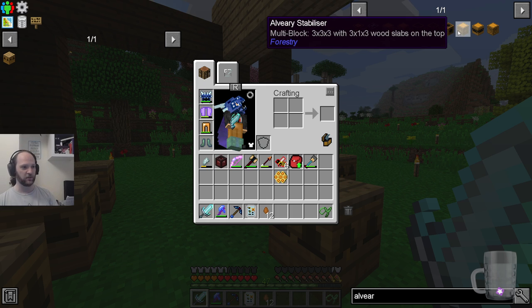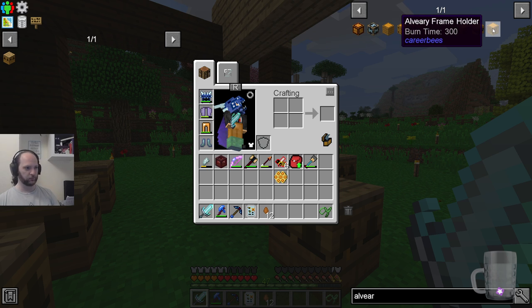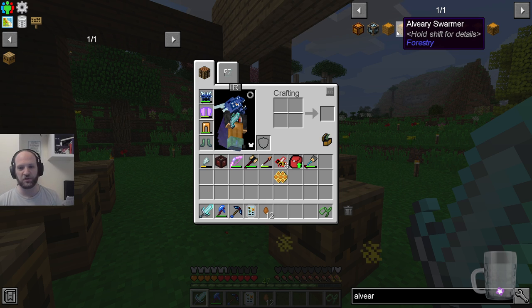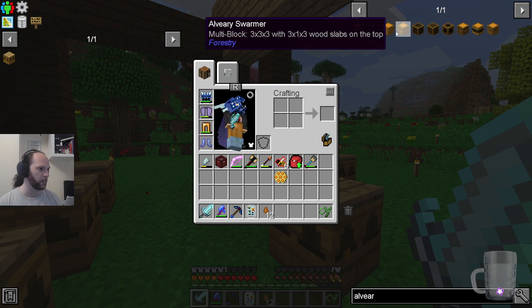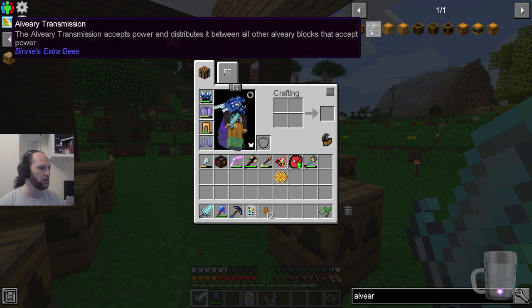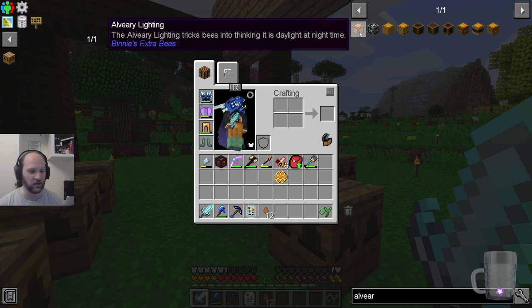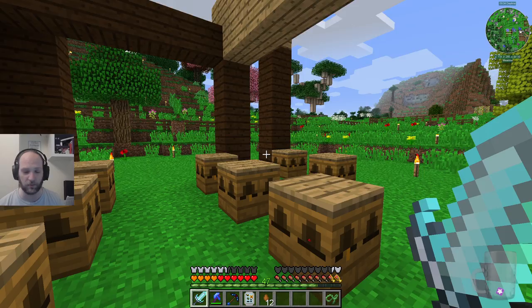The hygro regulator changes the swampiness of the biome, et cetera, right? So there's all these things which allow you to create an alveary appropriate to the biome that the bee wants to be in. I forget exactly what each individual piece does. The alveary lighting tricks bees into thinking it's daylight at night, so the bees don't work at night.